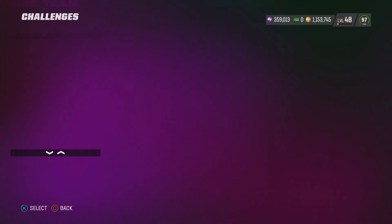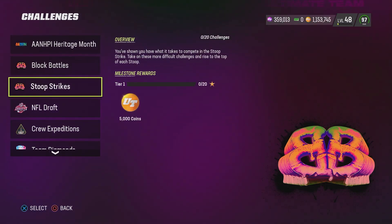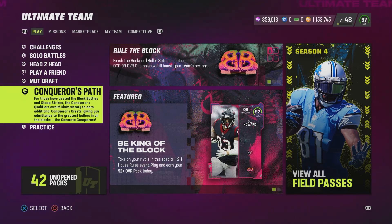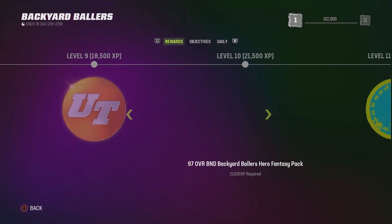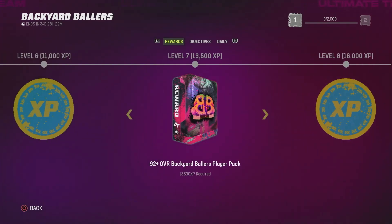I'm going to show you this exactly so you can see. This is my main account. I've done these challenges. Zero. Zero. So what you can do to get this is come down to Conqueror's Path. And if you remember, when you started off part two of the backyard ballers, they gave you this Conqueror's Crest. And you should have gotten one from the field pass if you were able to get up to the free 97. You're able to get these for free.